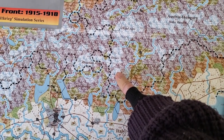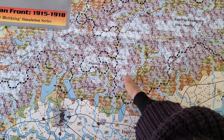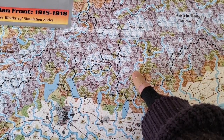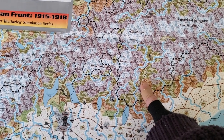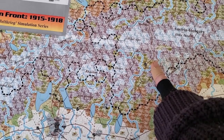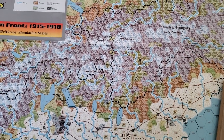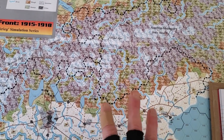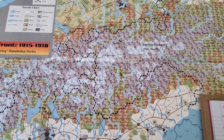I want to start talking about the specifics of the terrain features on the map and how they affect movement and combat — whether you're allowed to entrench in all forms of terrain, how it affects lines of supply and lines of communication, and what about the specialized units. Those are the things I'd like to cover in a second segment, so I can do this part now and then stop.